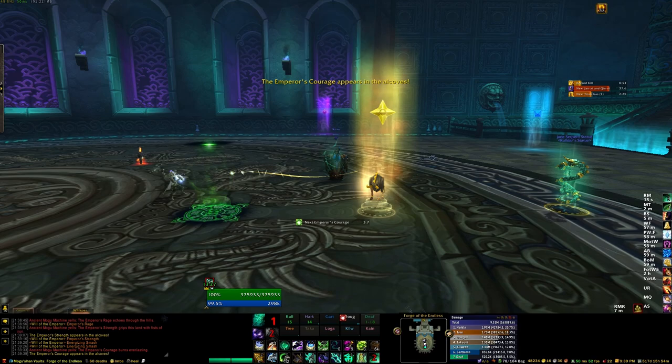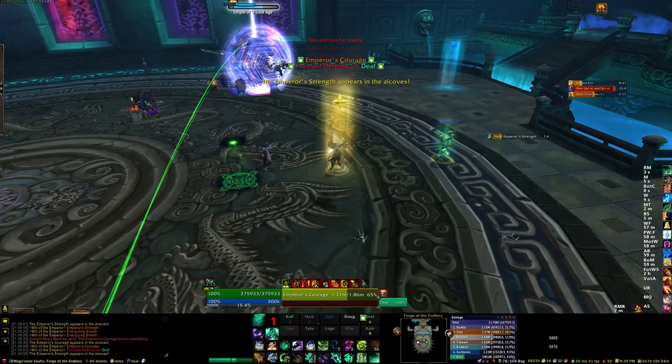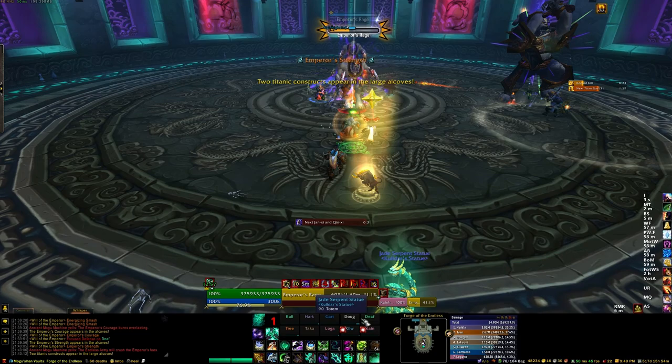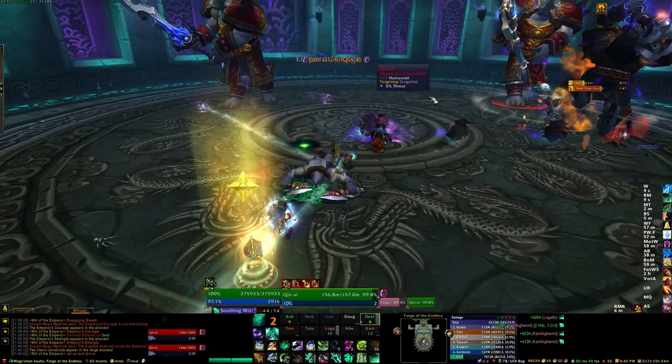Enough moaning and bitching from me, let's go ahead and get on to the encounter itself. The actual strategy for this fight is really quite simple. For most of your raid — your healers, most of your DPS — you'll basically just be killing these adds throughout the entire fight. For the first 90 seconds or so, you simply fight against the three add types that will appear. After 90 seconds, the main bosses will spawn from the two windows, kind of in the southeast and southwest there.